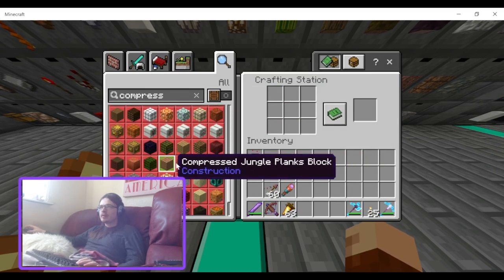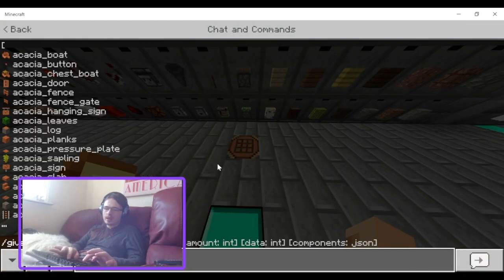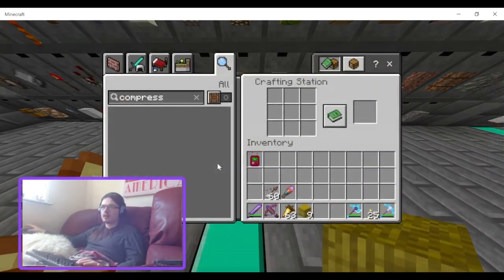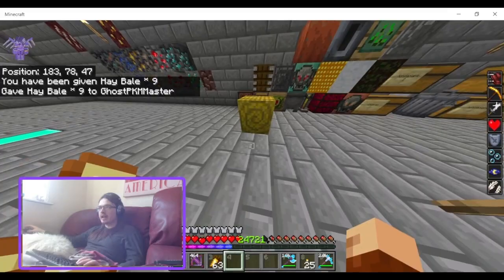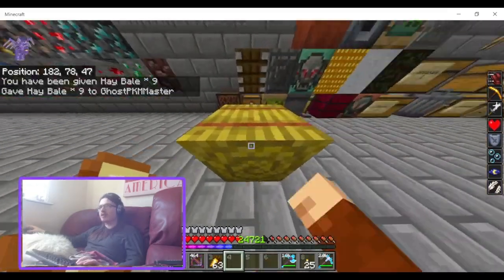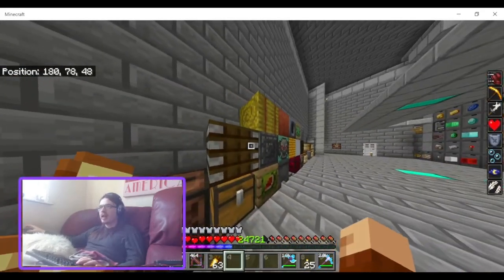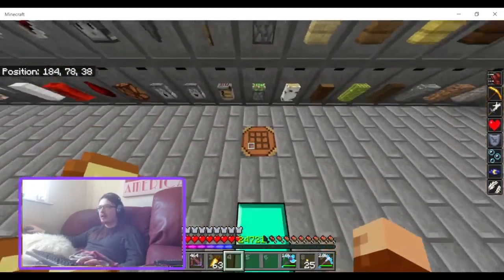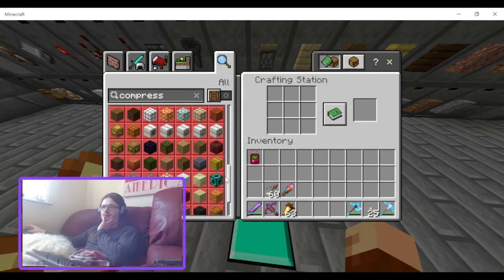Compressed jungle log — I think that was already in there. Compressed hay bale — I want to see that. On the sides it looks like regular hay, but on top it's got a spiral — I like the spiral. Could definitely use this in a build for texture variety. I'm not super happy about how the rotation of the blocks is implemented though — that could do with a bit of work.